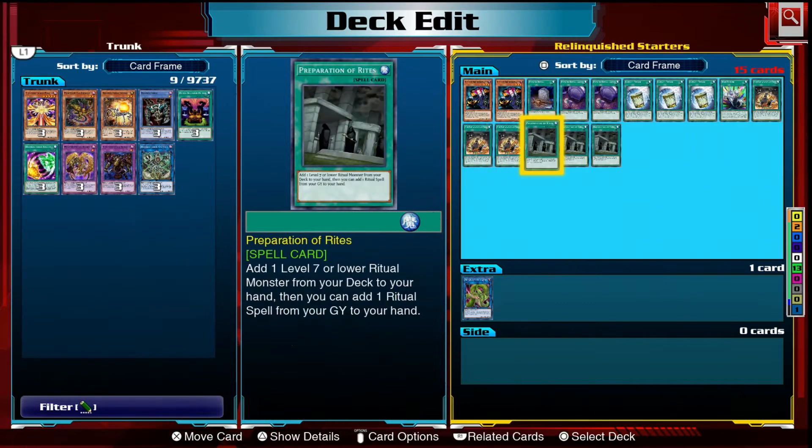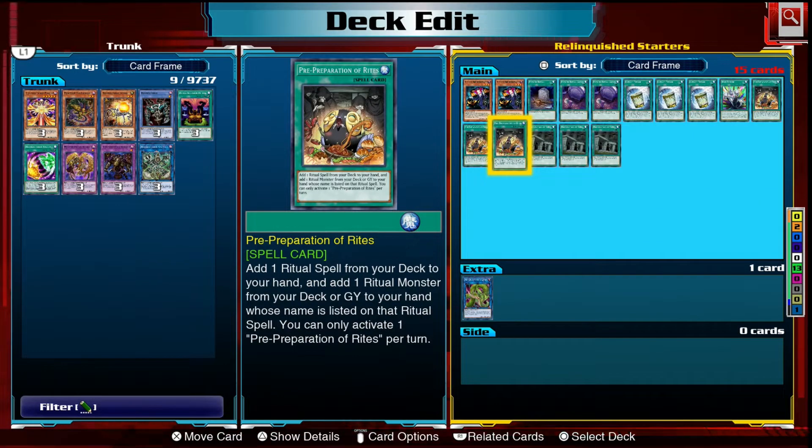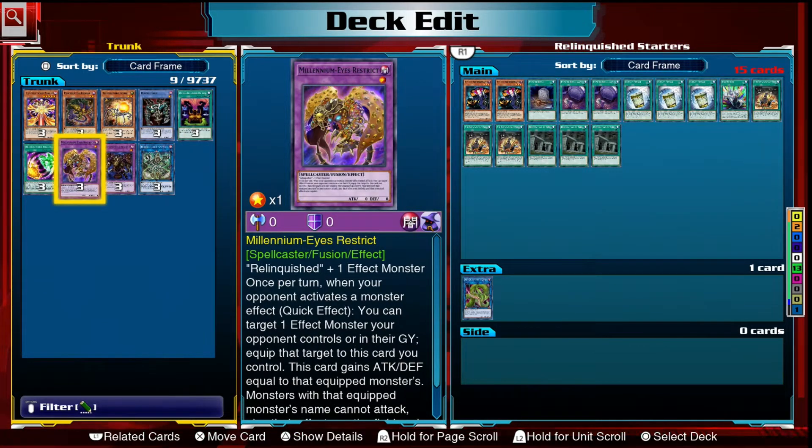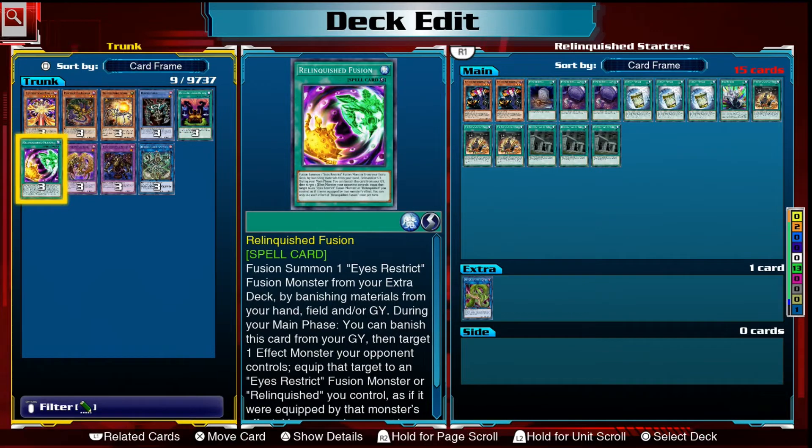We also have three copies of Instant Fusion, which can directly summon your Eyes Restrict monsters from your extra deck to the field without going through the normal Polymerization route. If you do want to use Polymerization, we have a spell card called Relinquished Fusion which works as an extender. Unfortunately our fusion spell isn't searchable — there's no way to get it from our deck to our hand other than Synchro Fusionist, which we can't play in this deck.